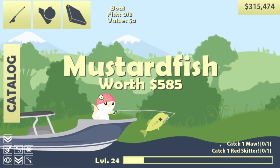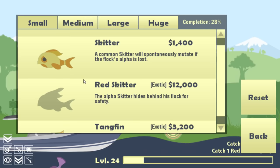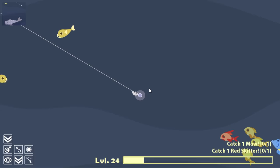My quest for now is to catch one maw and one red skitter. The red skitter is a red version of the skitter — that little red one you see swimming around in a pack somewhere out here. I managed to find it on my first cast. Oh, there's another one but I also lost everything on my first cast.